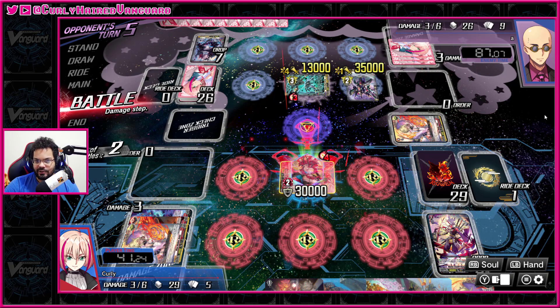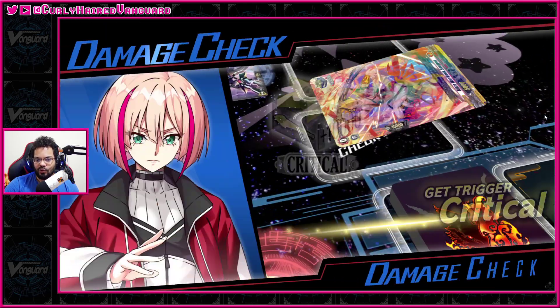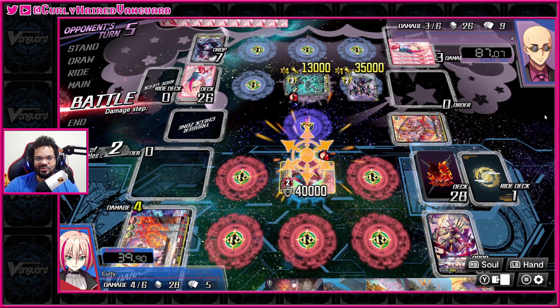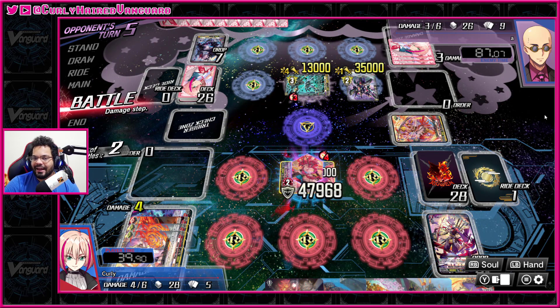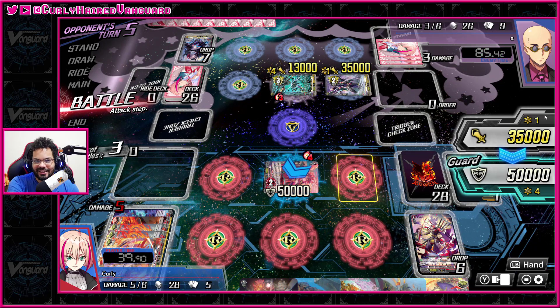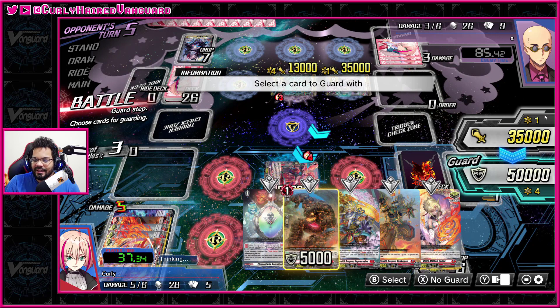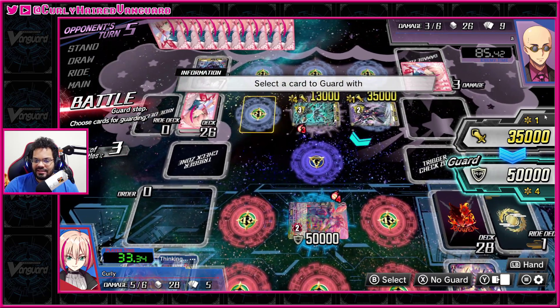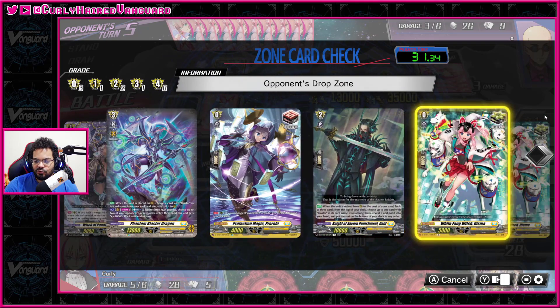Hopefully the next one is not a critical so we can check that against our opponent — ideally a heal or a draw. We don't need any critical triggers to win this game. It's actually the worst trigger in the game anyway — why would you want to do two more damage? That limits the amount of attacks you can do in a turn. They just got the crits now, and this card can't attack. Does it have twin drive? It doesn't have any.